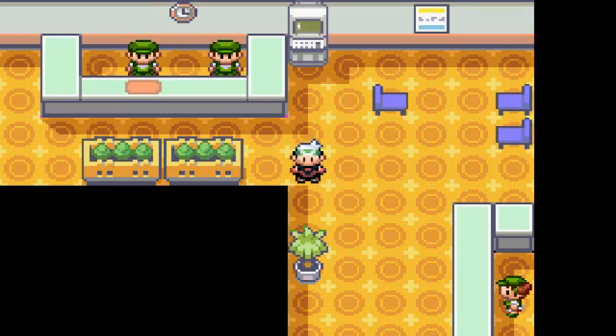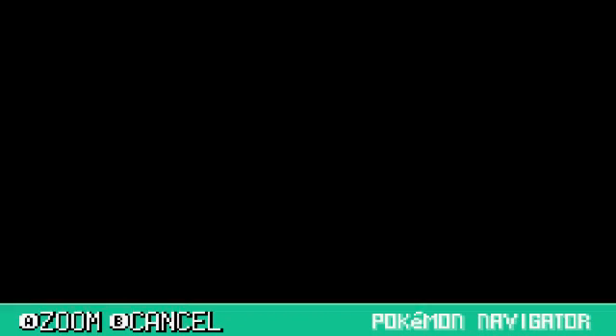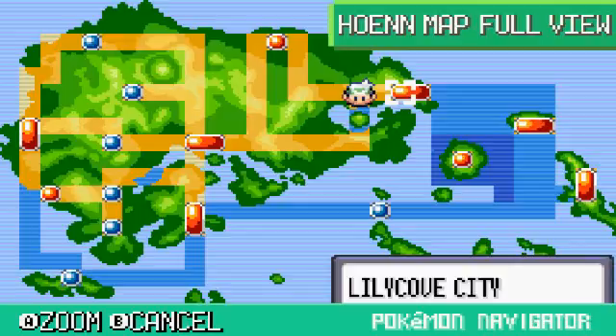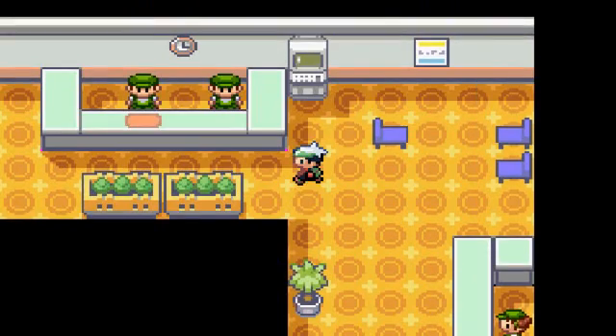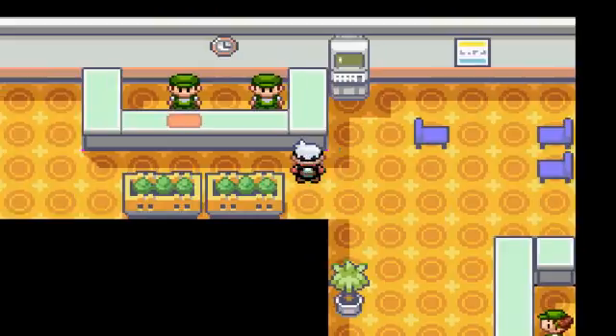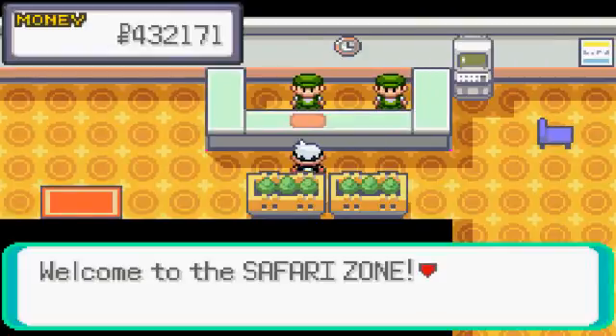Hey everybody, welcome back to Pokémon Emerald. Last time we traveled on Route 121 and went to Lilycove — or whatever it was called, I don't remember. We saw some Team Aqua members and went to Empyre. We're in the Safari Zone. I made some Pokeblocks last time — that's what we ended off doing. You need them for the bait stations to get in, and they won't even let you in without a Pokeblock case. Anyway, we're gonna do Safari Zone stuff today.